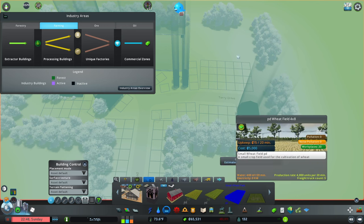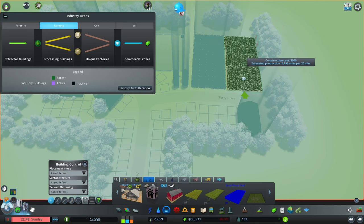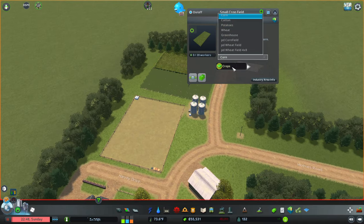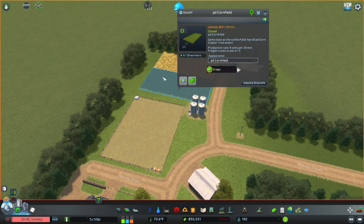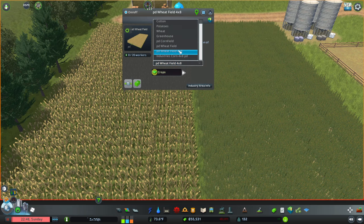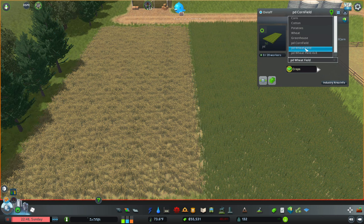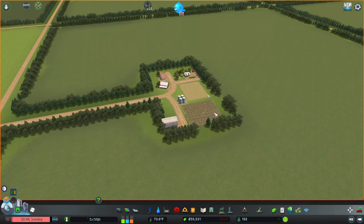Let's do a small wheat field — two back here. There we go. I wanted wheat... what kind of wheat is that... no... yeah, we're going to go with that one — the PD wheat. So we're going to do something like that. That's the main little farm there. These are so expensive.